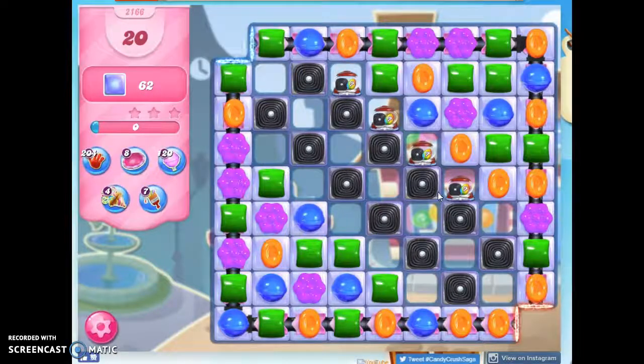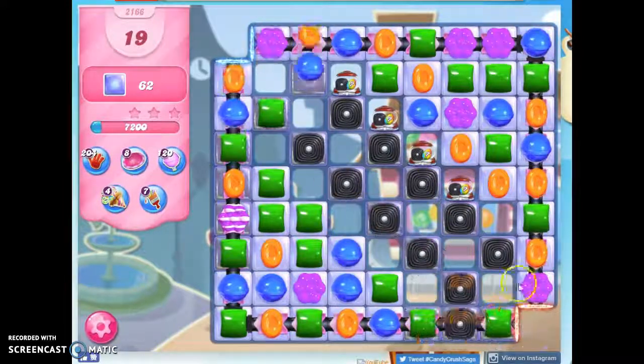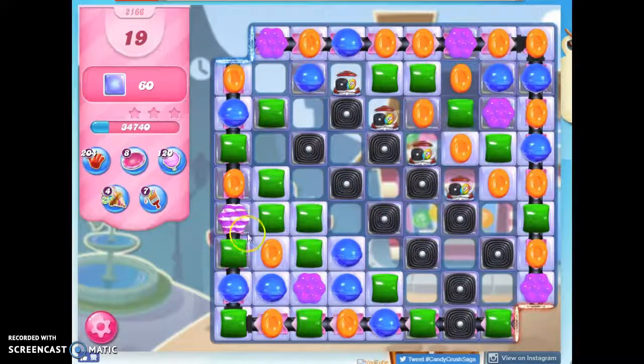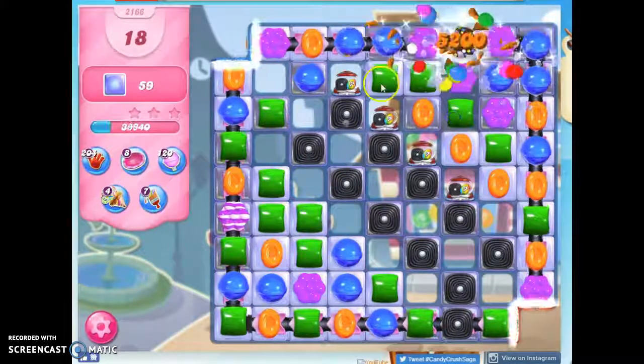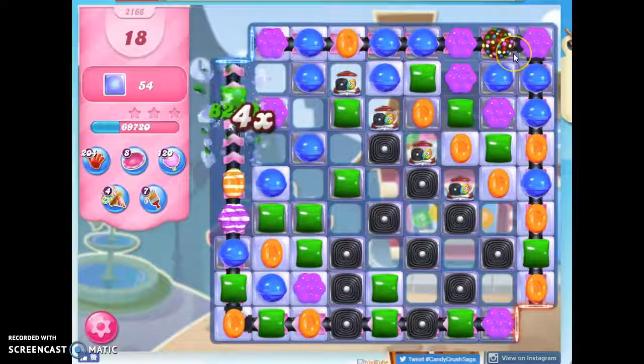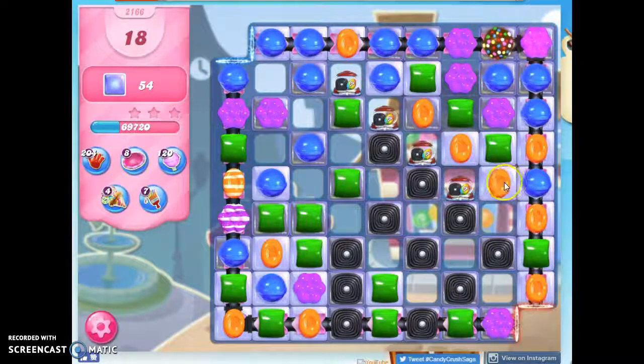The best way to do that, I think, is to really look for opportunities along the conveyor belt and from these mystery candies. But if I don't take out a licorice, new licorice can form. I saw there was going to be another orange coming around here, that's why I decided to go for the stripe. And I really would love to get this set up with another special, so I'm taking out licorice when I can.